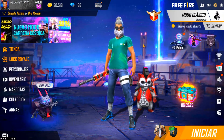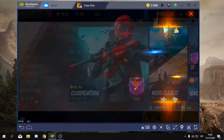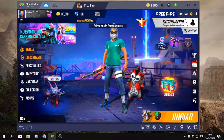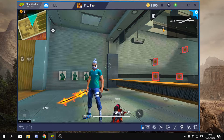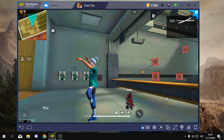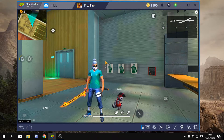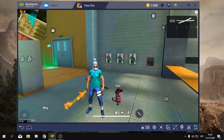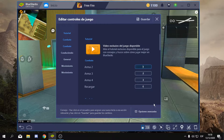Esto es fácil y sencillo de hacer. Lo primero que tenemos que hacer es entrar a entrenamiento. Nos vamos a entrenamiento rápidamente. Lo primero que tienes que hacer es irnos aquí a asignación de teclas, que está aquí en este tecladito. Lo presionamos y luego nos vamos aquí en editar, después en opciones avanzadas.